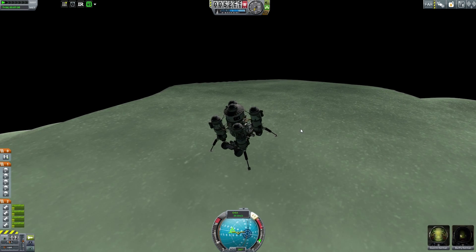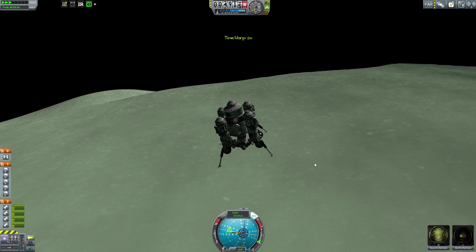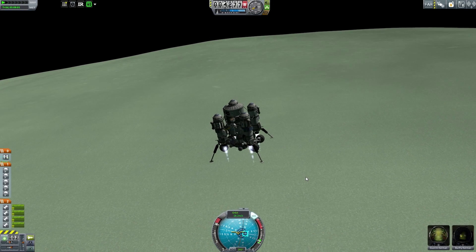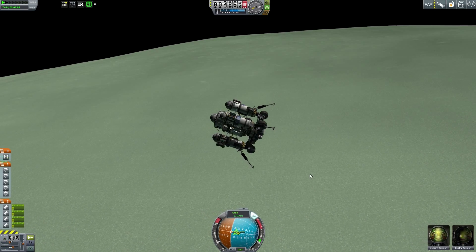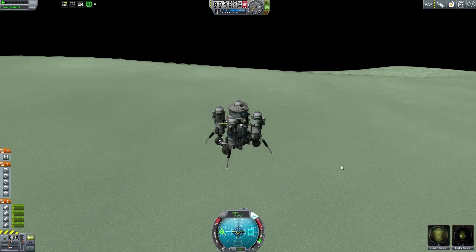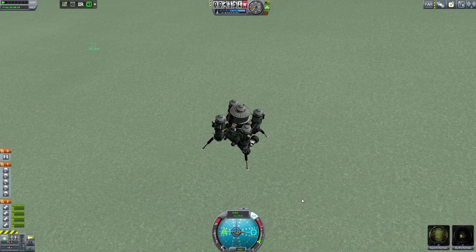It makes perfect sense. I probably should get a bit closer to the ground before I start wasting fuel here though, just keeping that in mind as I go. Let's get a little closer — about there, perfect. Still a little premature but it'll work. I also appear to be going horizontally and not vertical. There we go, that's a little better. That should drop me straight down.